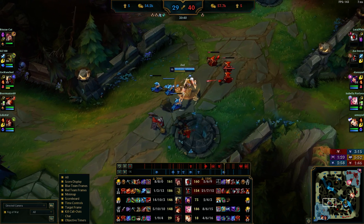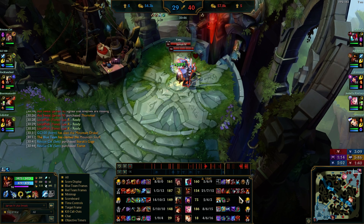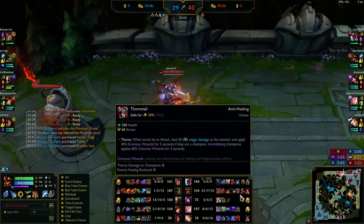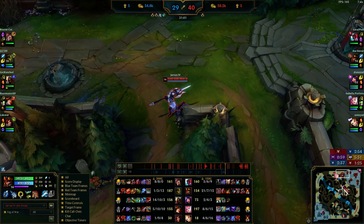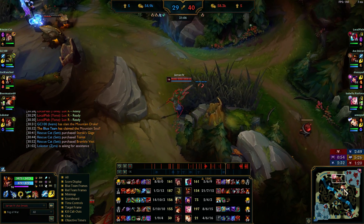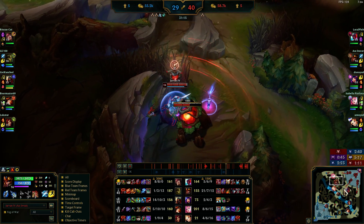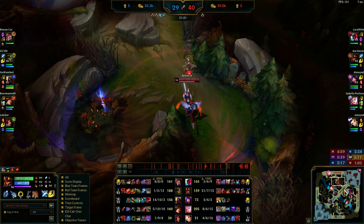Baron's up in 1:20. I have full build now — Black Cleaver, finished Thornmail with all the kill gold. When you get full build there are elixirs: one for being tankier, one for more damage and healing, one for mages. I go for the one that makes you tankier and gives more tenacity so I don't get locked up by CC. Notice I'm not smiting now — once important objectives are coming up I want to save smite in case I need to steal or just for the objective.